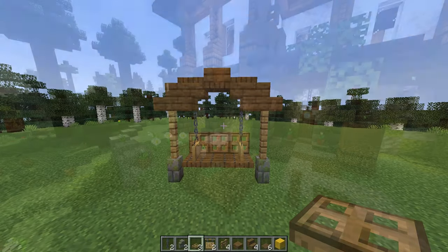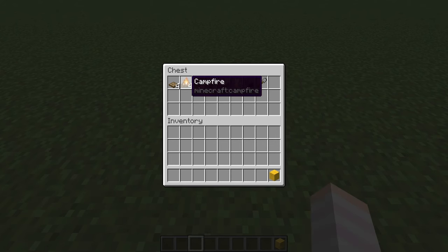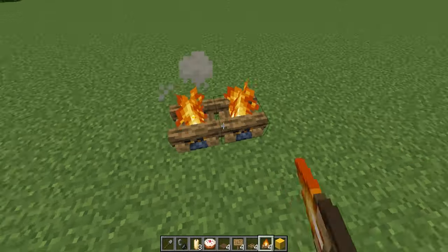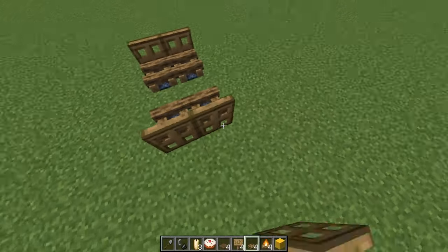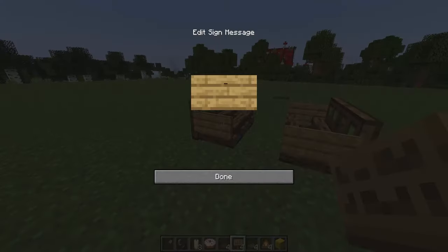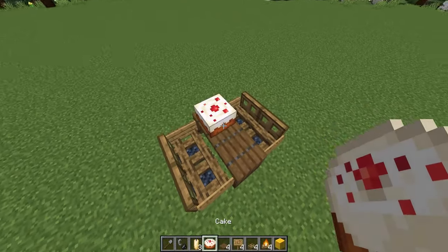Wouldn't that be so pretty in a park? For this picnic bench we'll be using campfires for the seat. I'm going to decorate with a cake and some candles, and you'll also need a shovel to put out the campfires. I'll place in my campfires spaced one apart, and then I can use the shovel by right-clicking to put them out. We'll finish off these chairs with some signs as well. Then we'll create a table out of some spruce trapdoors — I'm holding shift to place these two onto each other — and finishing off with our decorations.